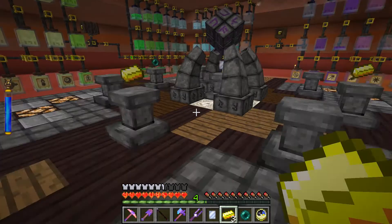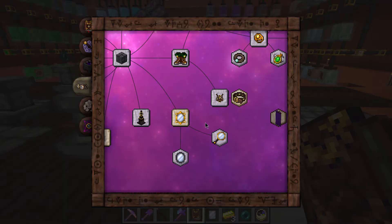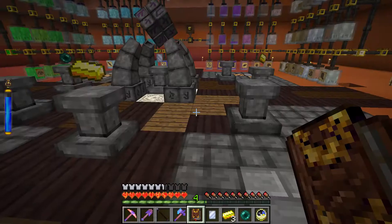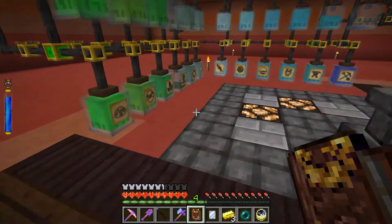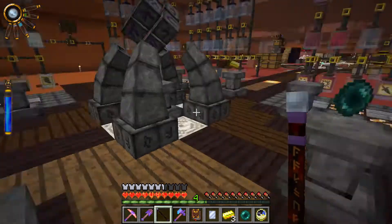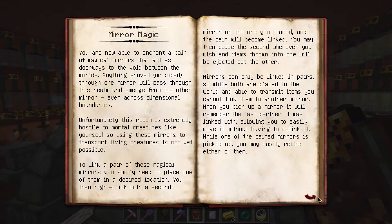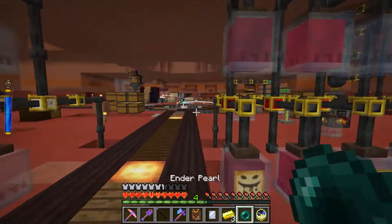Let's get the Thaumonomicon and check our essentia requirements for these magic mirrors. So it's eight, eight, eight for one of these - we've got eight of that, eight of that, and eight of that, so this is all ready to go. Let's get that going. What is the instability? It's negligible, so that thing's just gonna be able to do itself no problem.